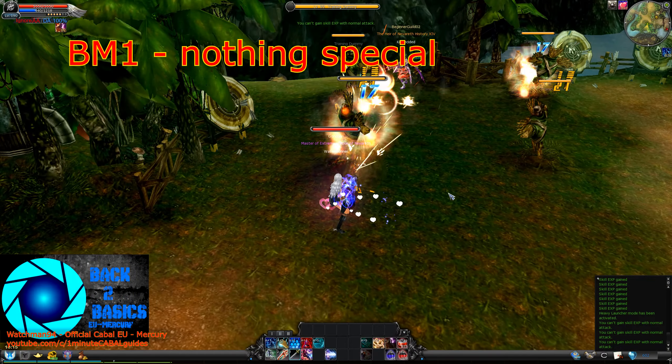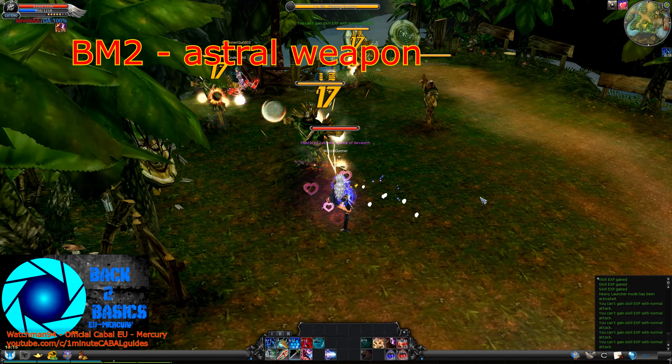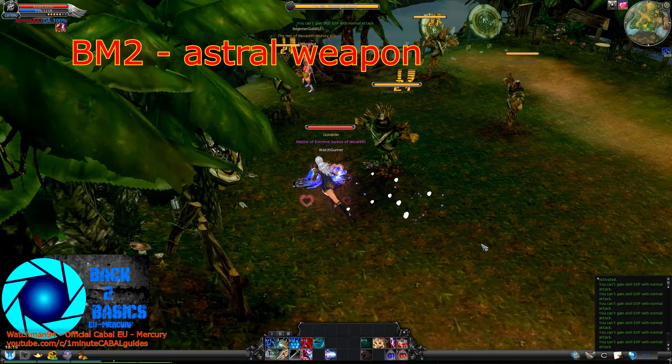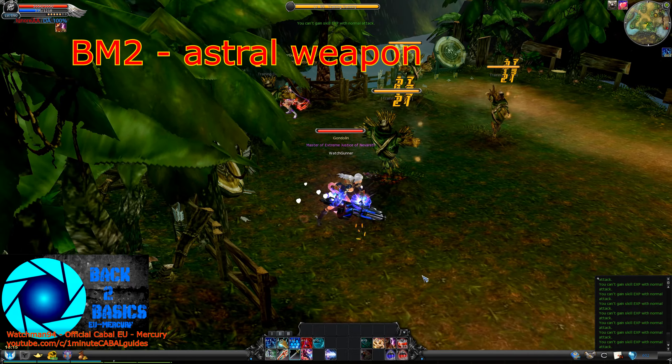Gunner's BM1 is nothing special. BM2 uses an astral weapon replacing normal attacks and hitting in about a straight line between you and your target, much like archer's BM3 attacks.